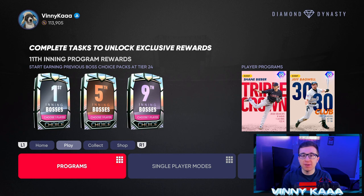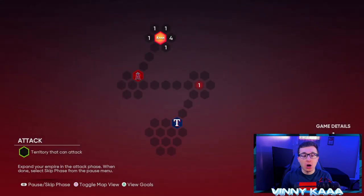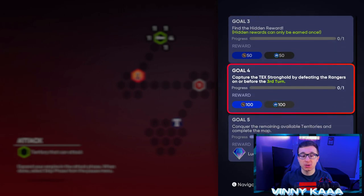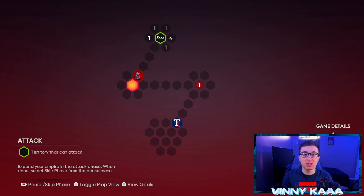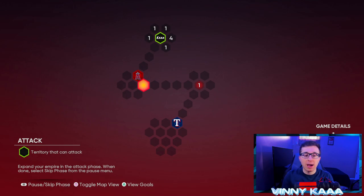The only way to make stubs is not just flipping and doing stuff on the market — there are other ways. One of the best is Conquest. Conquest is great for making stubs by playing games against the computer. Every goal you complete gives you a reward — stub rewards, pack rewards, and even player rewards that can sell for a lot. Throughout the conquest map, there are also hidden stub rewards, hidden packs, and XP toward the first inning program. It's also great for newer players learning the game.